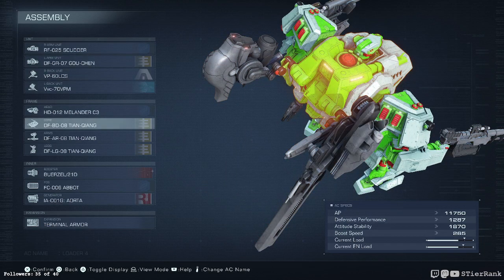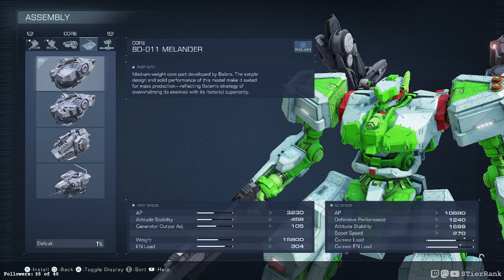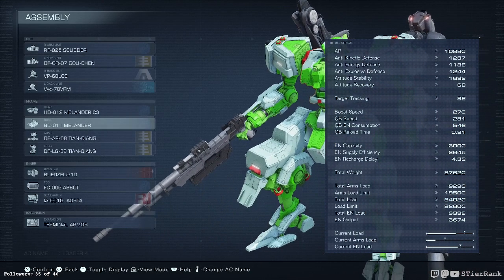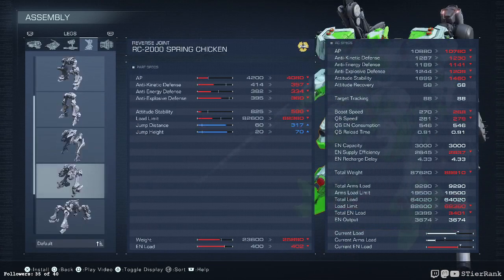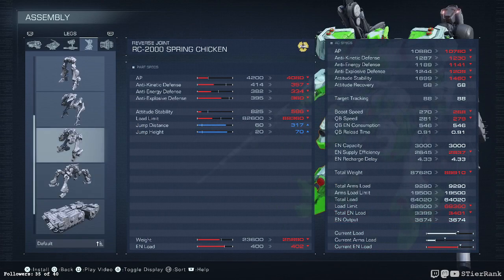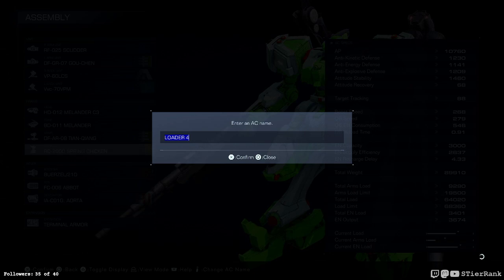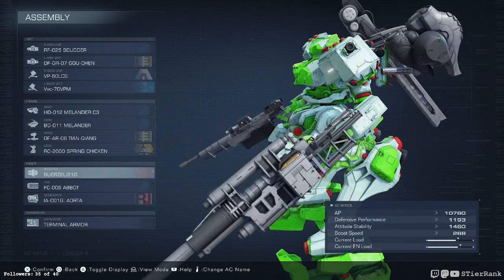I'd like to change out the core to something a little bit lighter. Now let's see about the boost — it says go up a little bit, but at significant exchange for defense, so we'll leave it as is. How about legs? Maybe we will want to do reverse joint on this one. Let's see, can it hold it? Looks like it.